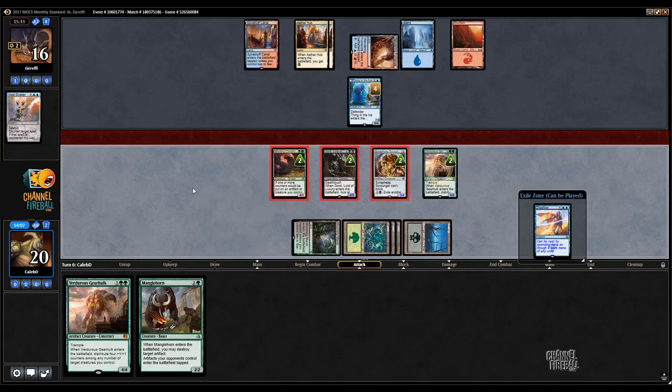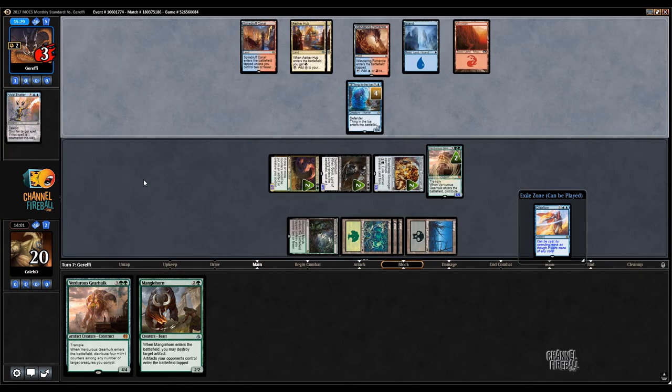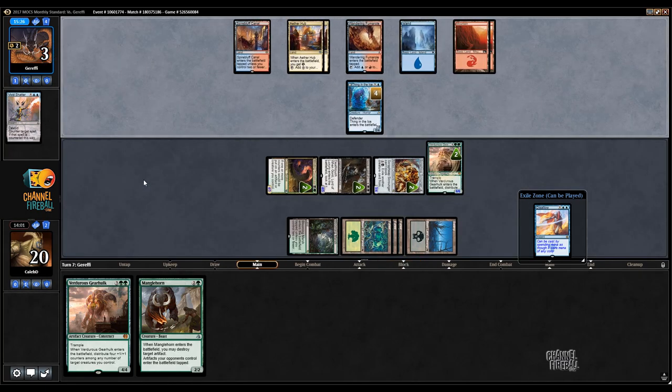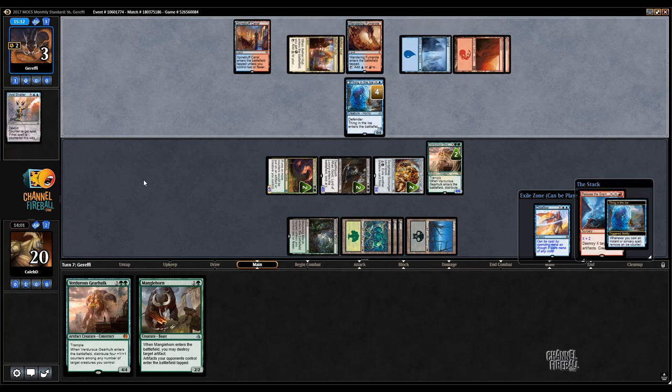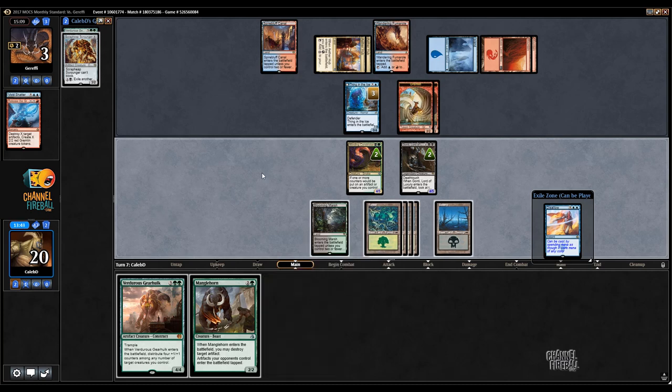I'm kind of wondering what my opponent's hand looks like. Torrential Gearhulk is highly likely, because they're sitting there with five mana. Take it, go down to 3. They haven't missed a land draw. Although if they had Torrential Gearhulk and it comes into play tapped, they wouldn't have played the Fumarole last turn. Release the Gremlins — X equals 2. They do have multiple targets — they've got some great targets. We can rebuy the Scrounger, which I like. I like doing that and holding up Disallow.